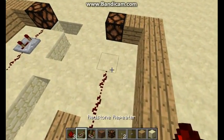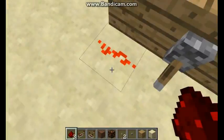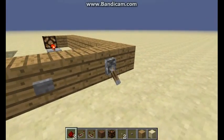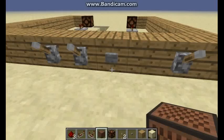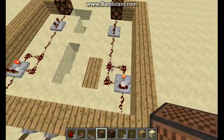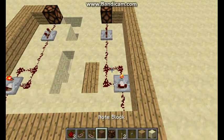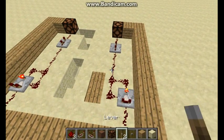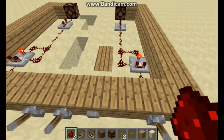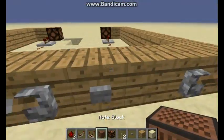You'll need: redstone, redstone repeater, redstone comparator, note block, redstone lamp, levers, buttons, and a building block — that's all you need. I guess I should have said that before but I'm not going to redo this. So we're going to make the horn right now.